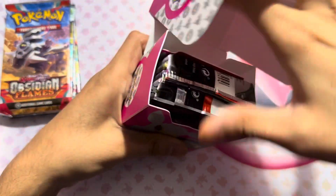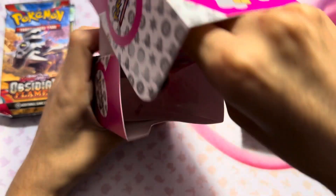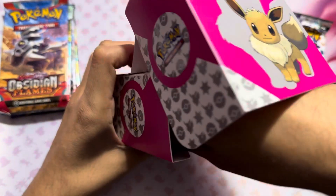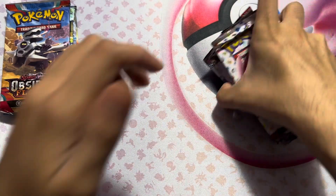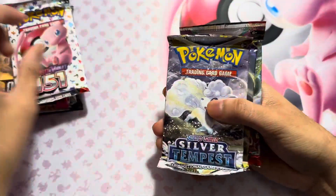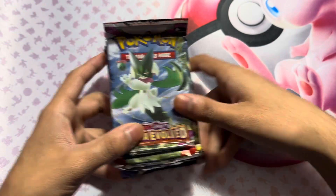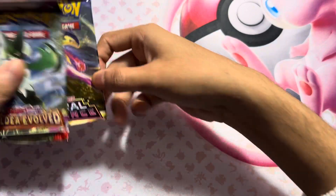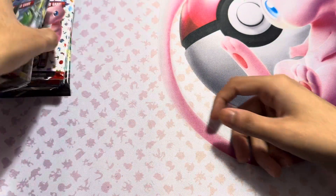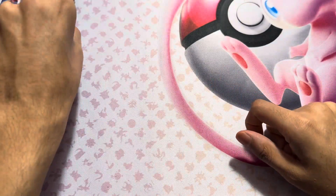All right here we go, so these are the packs. I see Pokémon 151, we got a divider, some code cards, and some stickers. We have Pokémon 151, Silver Tempest, Astral Radiance, and Paldea Evolved - not bad. They kind of crush these packs as you can see. We're going to open these and go in order, though I'll open Pokémon 151 last.